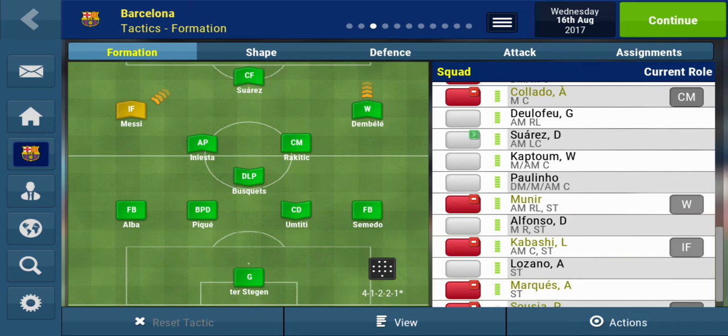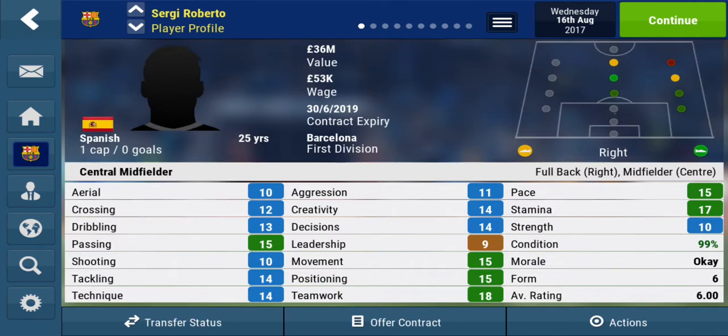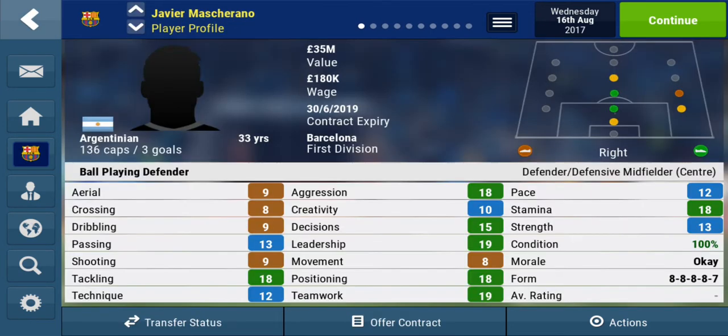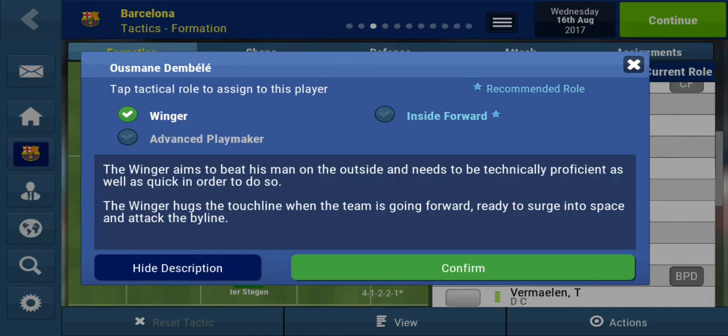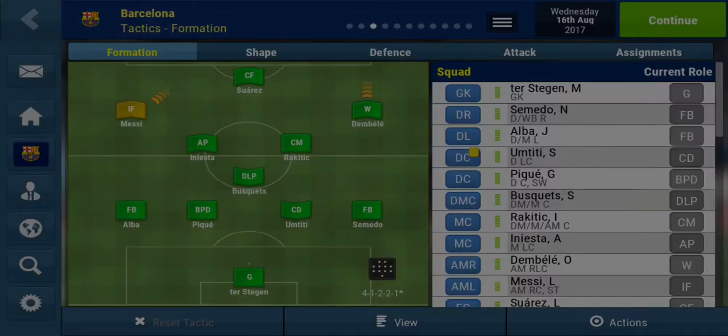So let's head straight into it. Paulinho, we are going to put him on for Tehran. Tehran's injured so he's going to have to come off anyway. Roberto's 36 million - interesting. Central midfielder, we're going to keep him on reserves. Mascherano - you know what, just leave it like this. We played alright in the last match. Actually, we'll leave Dembele as a winger. Alright guys, let's head into it.